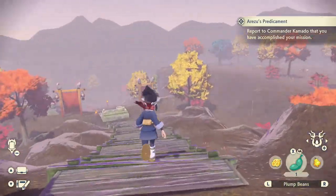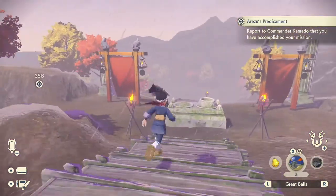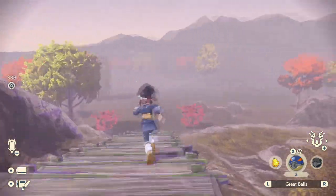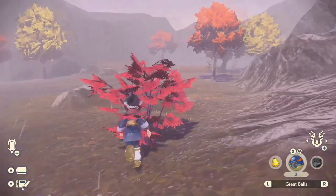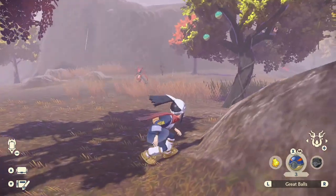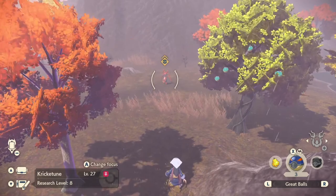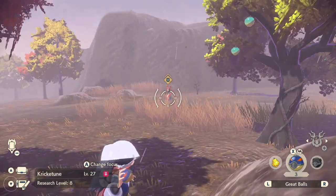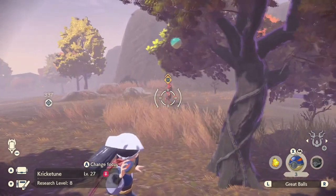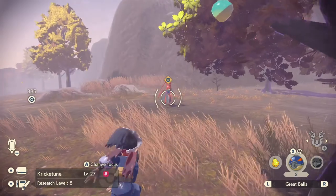Port to Commander Kamado — I have plump beans. It's raining now. I don't really think that causes any special Pokemon to appear. Have I finished you off yet, Kricketot? I have not. You want to turn around for me, friend? Thank you. Bang — there we go.